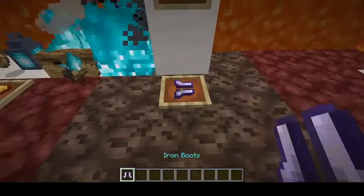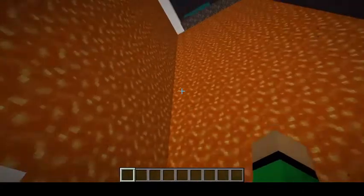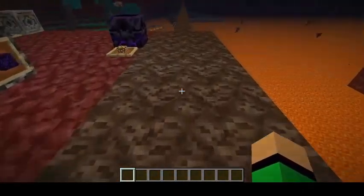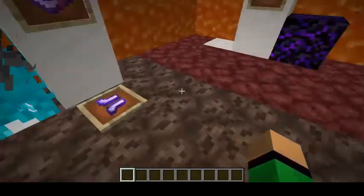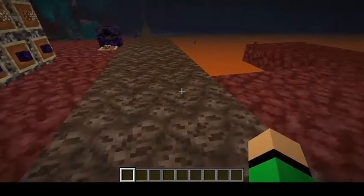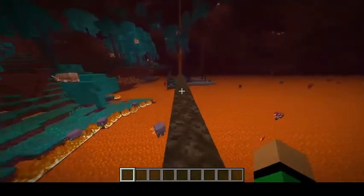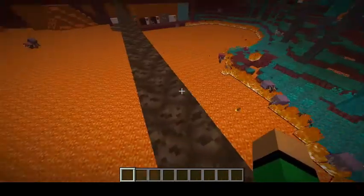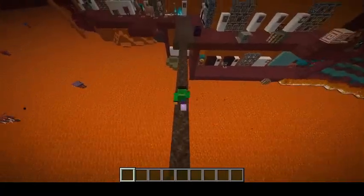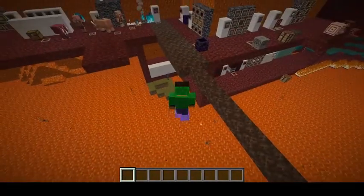Soul Speed can be applied to any boots, or sometimes piglins might even give you boots with Soul Speed already on them. When you're in the Soul Sand Valley, it can be hard to walk through Soul Sand — but when you apply this enchantment to boots and wear them, running across Soul Sand has never been faster. It might be one of the fastest travel methods, and it leaves a cool particle behind.